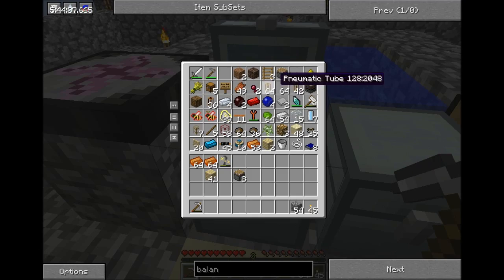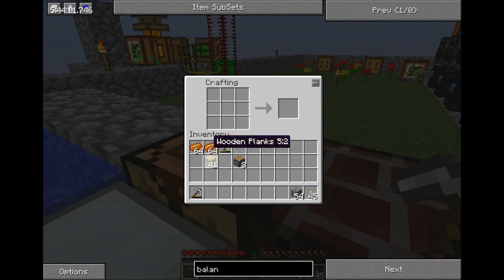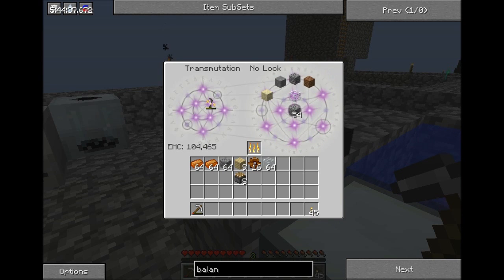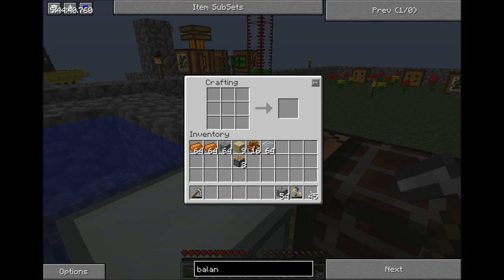I'm going to need a lot of cobblestone for this — may even need more than we'll see. To produce eight biogas engines I will need 16 gears. That gets me my 16 wooden gears. I'll need some more cobble, and let's grab some glass while we're at it because we're going to need that too. There's the stone gears, the bronze gears, and the biogas engines.